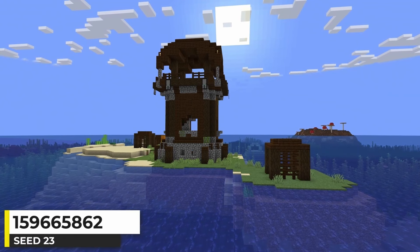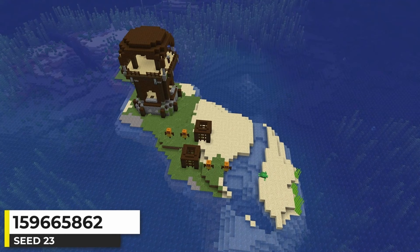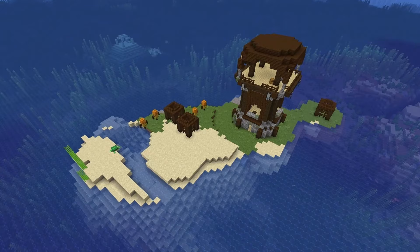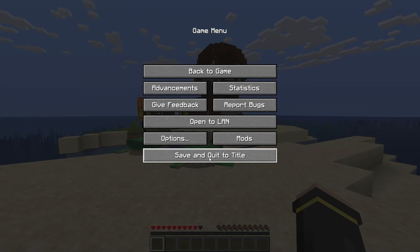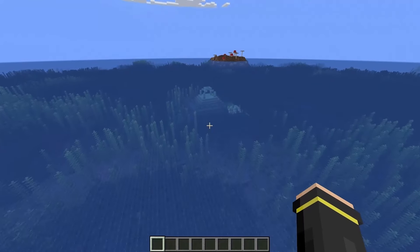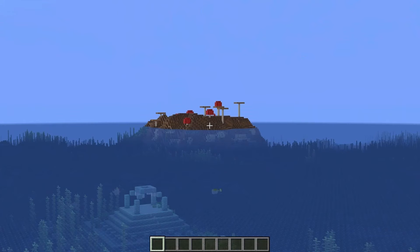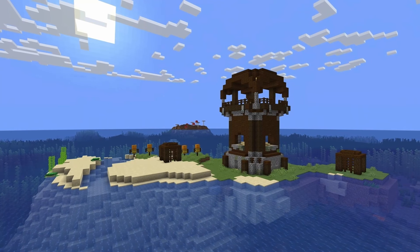This seed isn't meant to be one you play survival on — it's sometimes just fun to discover cool or weird Minecraft seeds. This one is just a pillager outpost on a tiny island. If I loaded into this seed randomly, I'd quickly say nope and start up a different world. But it gets even wilder when you realize there's an ocean monument just 70-ish blocks from the outpost island, and a small mushroom island over there too.